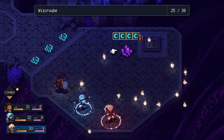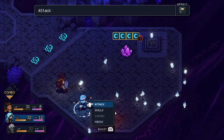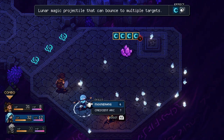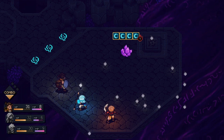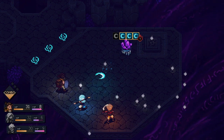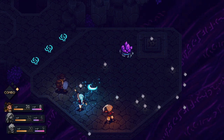Speaking of swords, combat in Sea of Stars is far from ordinary. The game introduces a unique combat system that relies on timing both offensive and defensive hits. Successfully executing these timed strikes fills a meter that can be used to unleash super combos, adding a layer of strategy and excitement to every battle.